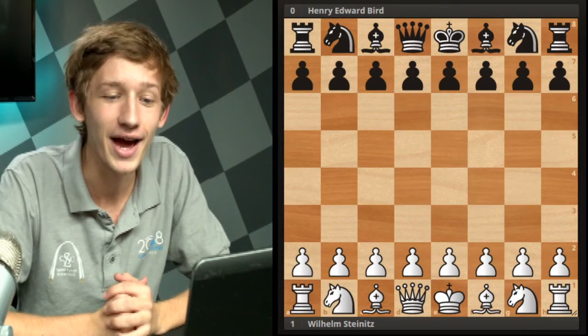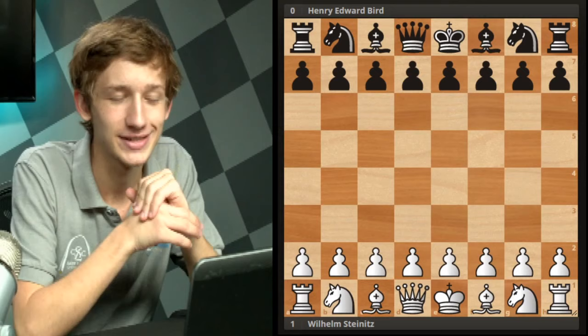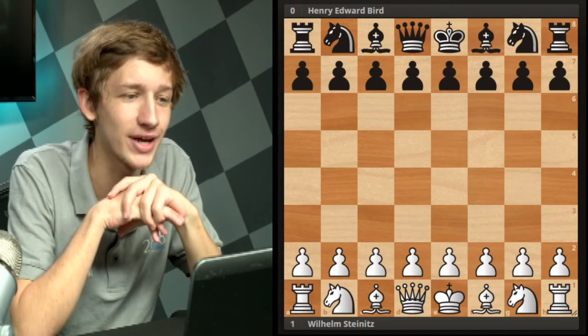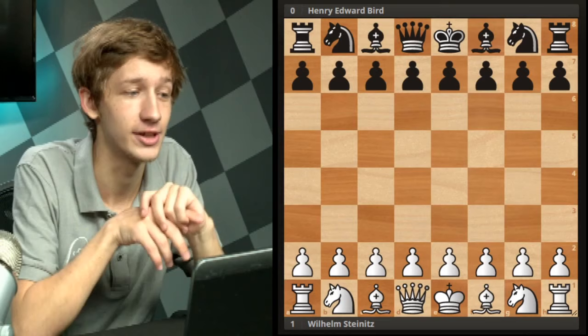Hello everyone and welcome back to the Road to 2000. Had a few more technical difficulties tonight but we are up and running. Today I'm going to take you through some games of the immortal Wilhelm Steinitz, the first original world champion, who had some really fun, really interesting games. I wanted to warm up with a little miniature against Henry Edward Bird, famous for his opening beginning with 1.f4, and then we're going to dive into some complex games from the world championship match between Johannes Zuckertort and Wilhelm Steinitz.